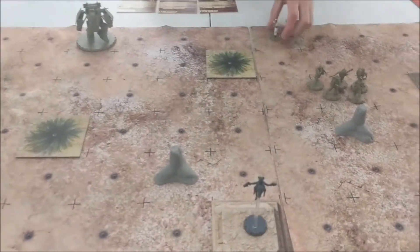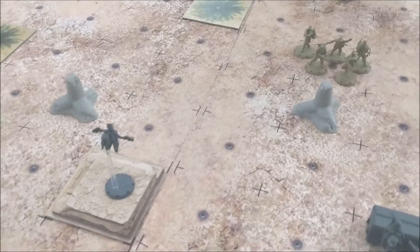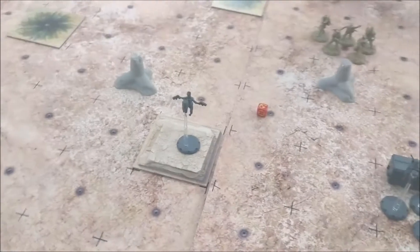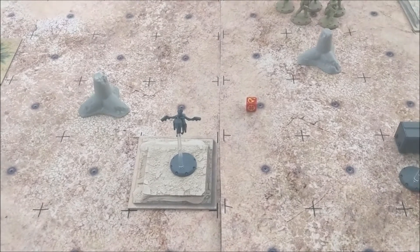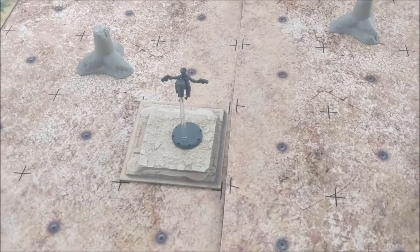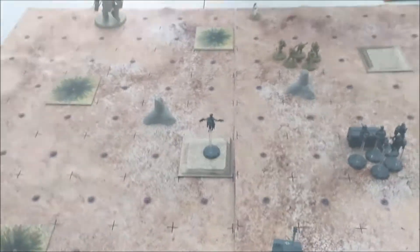Rosa is just going to stay where she's at and take a pot shot at Florentine. She needs to be at least 8 squares away - she's in the right range. She gets one die and needs to hit on a symbol or a target - and she hits. Florentine is on cover, so she gets to roll either an Iron Cross or a shield - and she saves. She does not take a wound.